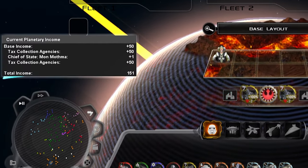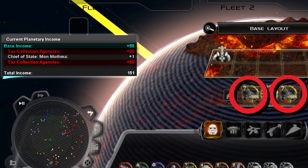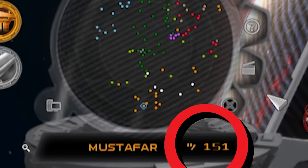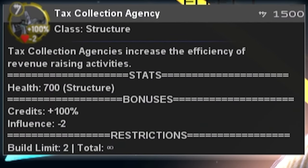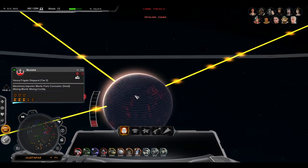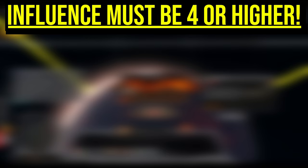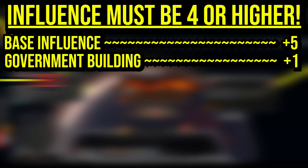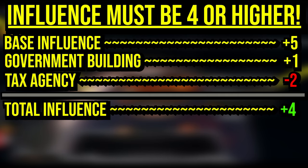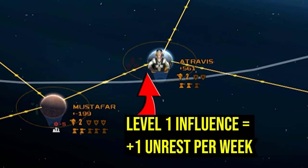Every planet can support up to two tax collection buildings. Every tax structure increases the planetary base income by 100%, so building two will increase your planetary earnings by three times its original income. The cost of these buildings, apart from the initial cash investment, is that each structure will decrease your influence over the planet by two. To maintain a peaceful occupation, you must keep your influence value above three. Default influence when you conquer a planet is five, and one Moff palace raises it to six, meaning you can build one tax structure without fear of unrest. If your influence dips below four, you'll have a few weeks to remedy your situation before being ejected from the planet.